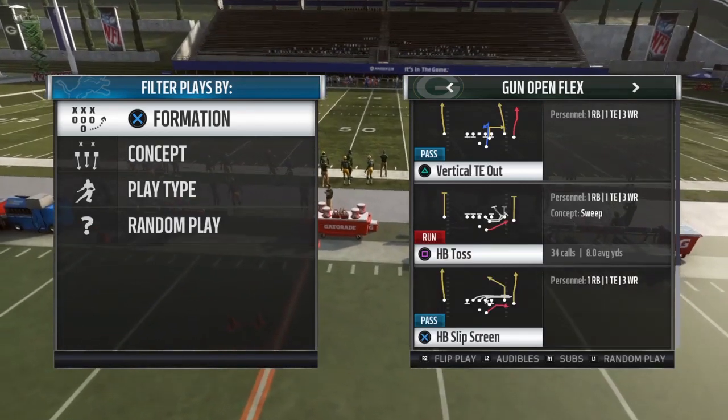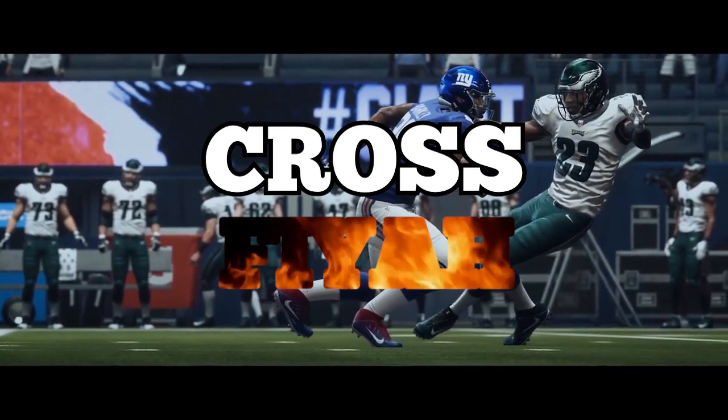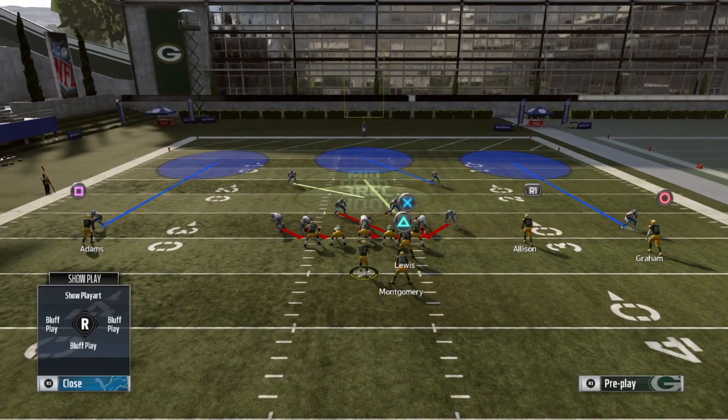Let's start by showing how I use the halfback toss against the 3-3-5 Odd Crossfire Blitz. You can see here we have the crossfire blitz set up. It's not as overpowered as it was — it got a little nerf because the contains got taken out, so it's a little less glitchy. But it's still a six-man blitz with looping linebackers, so it's still dangerous and not something to be taken lightly.